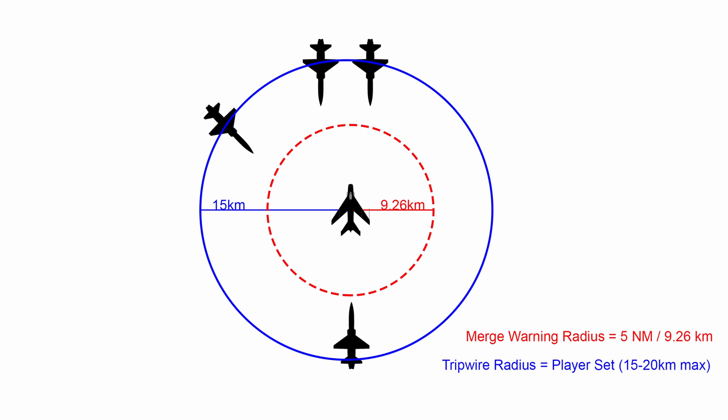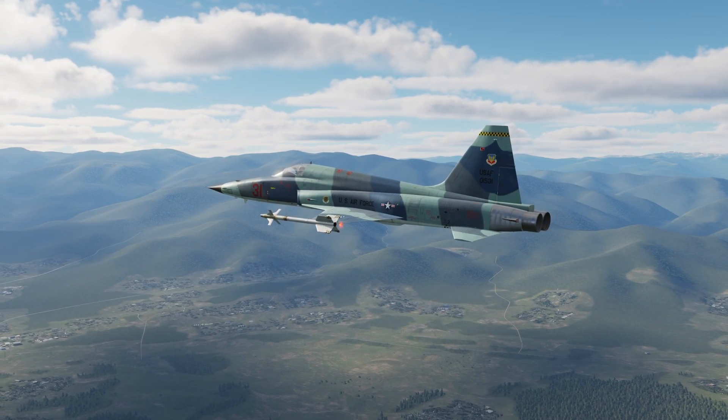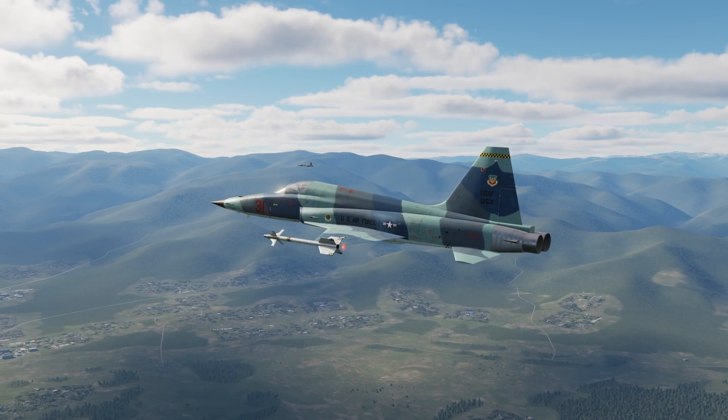There are two lessons here. One: you do not need tripwires at really far ranges. I would say 15 kilometers is really the max you should use, maybe 20 in some circumstances if you're flying around the edges of the front line, but if you're flying at the front you do not need really long ones. We will punish players that use excessively long tripwires by taking away their Overlord access. Additionally, you can cancel tripwires by saying 'Overlord, Admin One One, cancel tripwire' or 'cancel warning.'